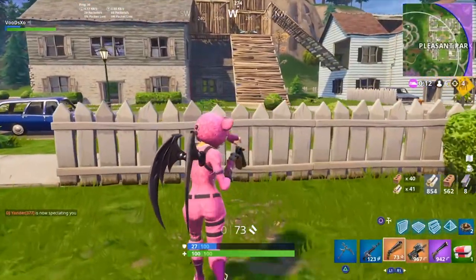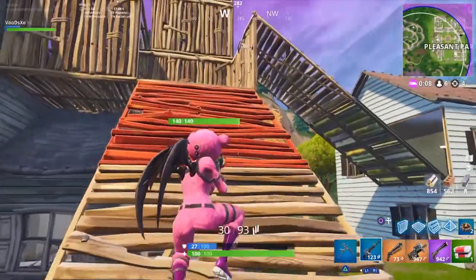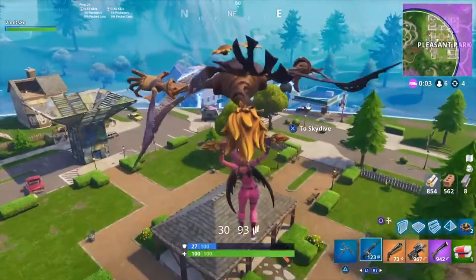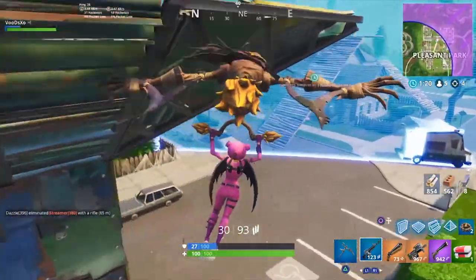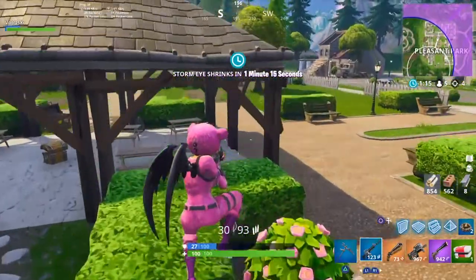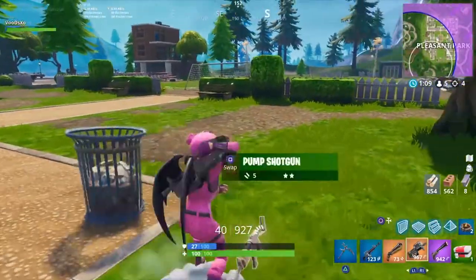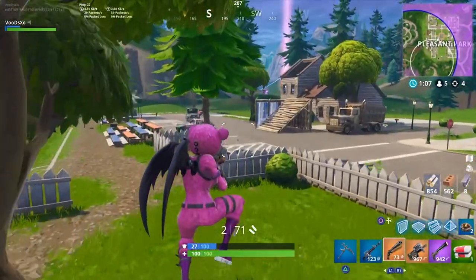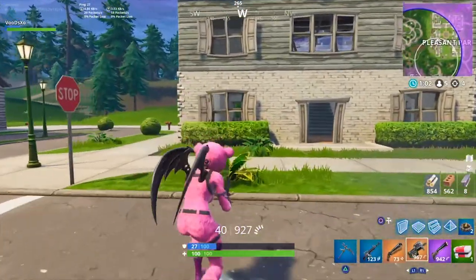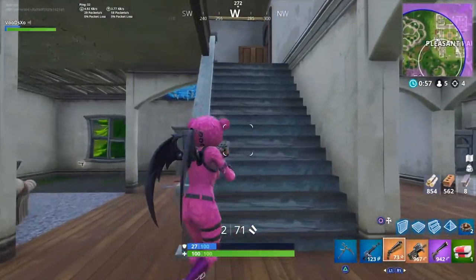The other way — the original technique people were learning in Fortnite — is to crouch, stand up, and crouch again. This has been changed a few times but still pretty much works the same way it always did. When you crouch your aim becomes more accurate, and it also activates a more accurate aim assist, which can be bad in certain situations. For instance, crouching in a close-quarters gunfight might actually get you killed pretty quickly.